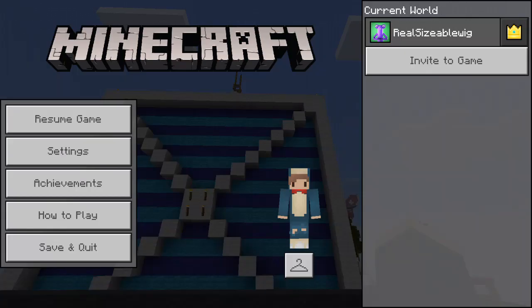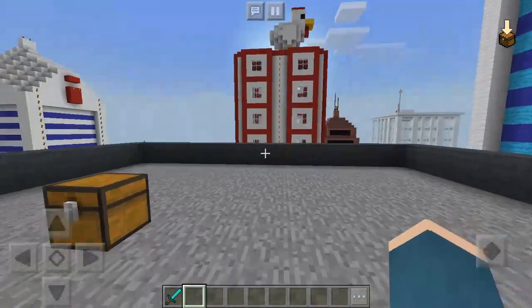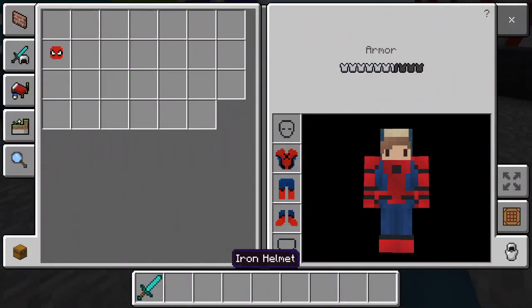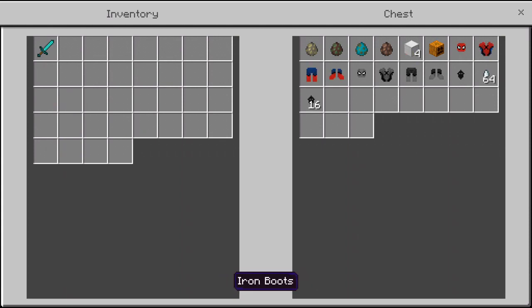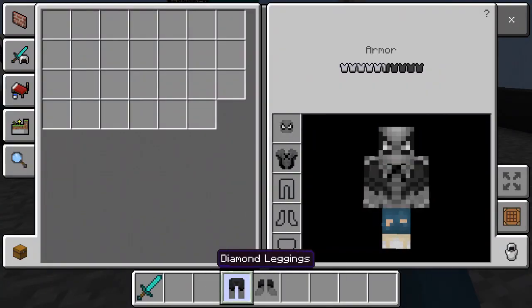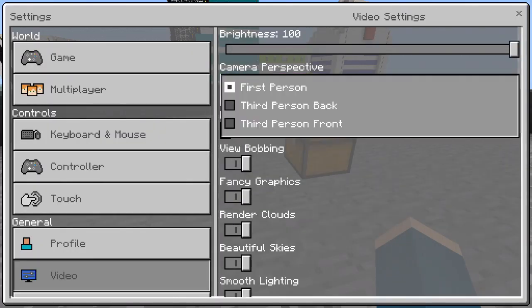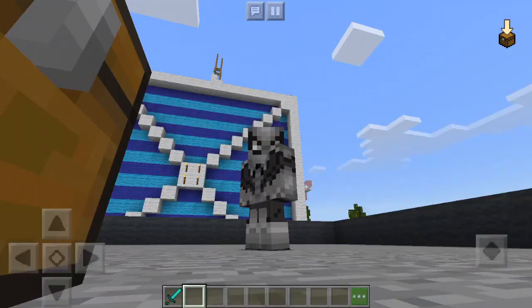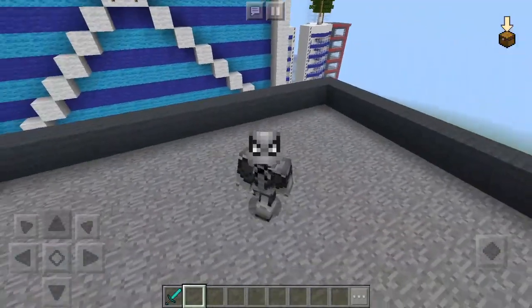I'm pretty sure it's iron armor that this replaces, so you'll be able to craft it normally — it's iron armor. Let me take it off and check out this other outfit right here, which is the Spidey armor. Let's put it on and check it out. This one's like a gray kind of thing. This one uses diamonds, so it replaces diamond armor, but it looks pretty cool.